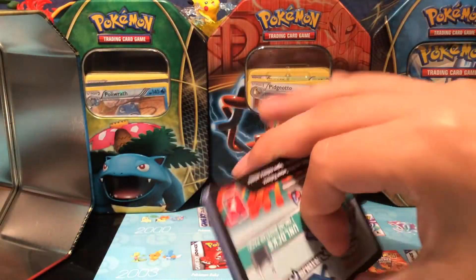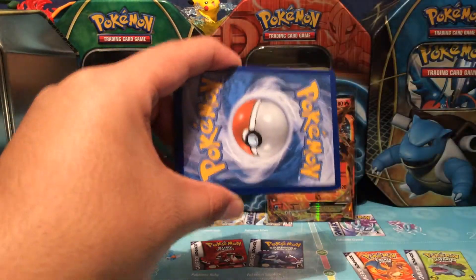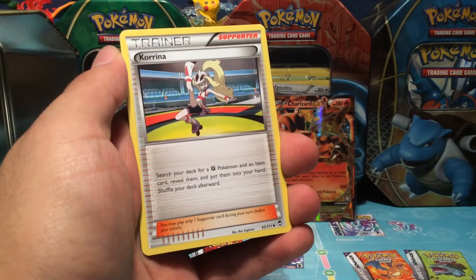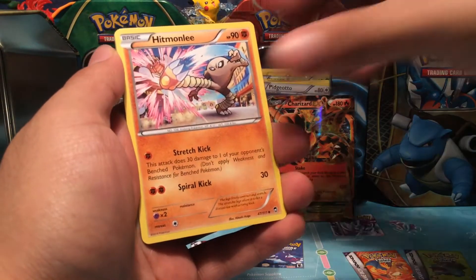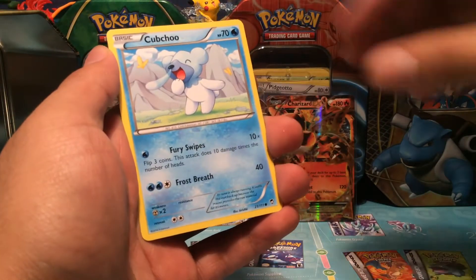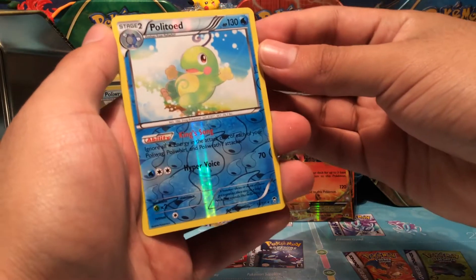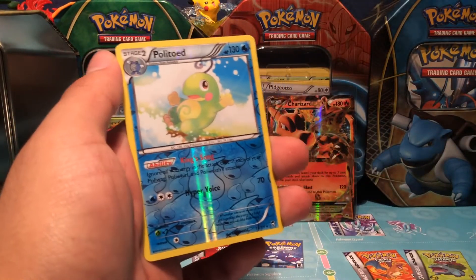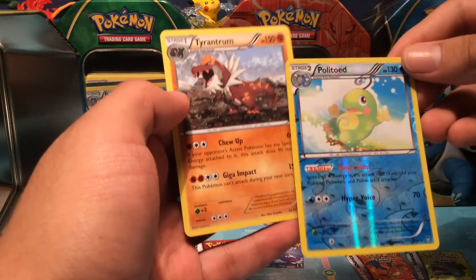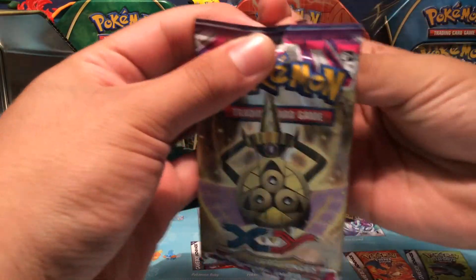I might be giving out a Furious Fist code card during the video, so stay tuned and watch the whole thing. Alright, here we go with Furious Fist — our first card is Karina, Hitmonlee, Mienfoo, Trapinch, Golett, Shelmet. We pulled a reverse holo Politoed — rare artwork — and another rare which is a Tyranitar. Nothing too crazy.